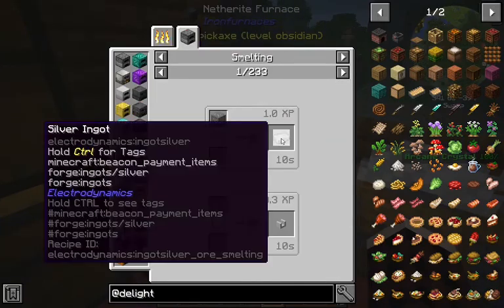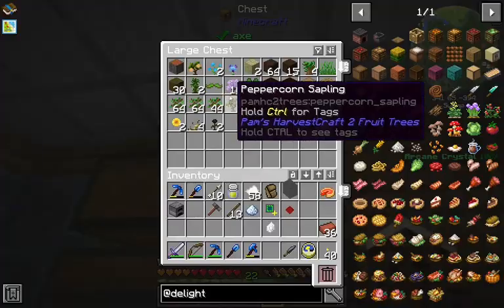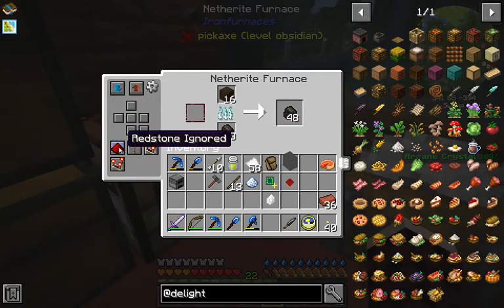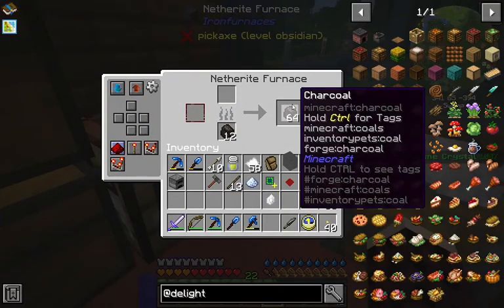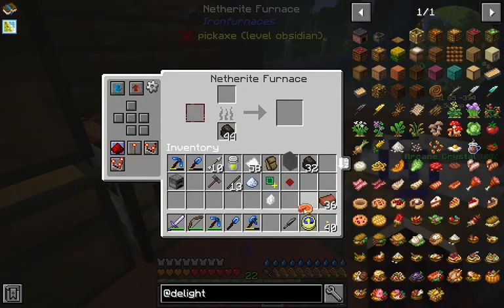Let's find out what the advantage of the netherite furnace is. It's extremely fast. There's a configuration where you can set auto-eject — this is cool. This is probably the best reward we've gotten so far. I won't say no to Strawberry Pie, though.